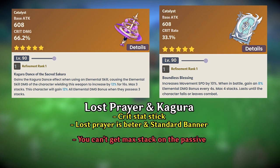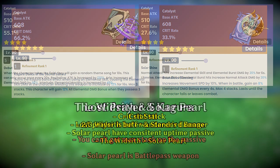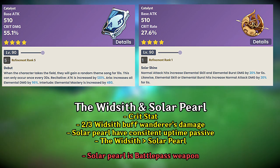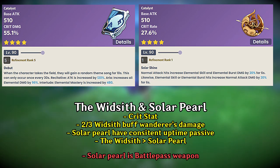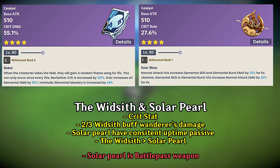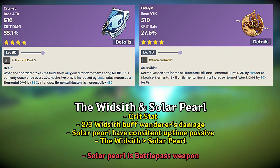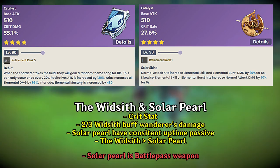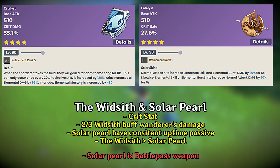This just shows how valuable crit weapons really are. Moving to 4-star weapons, at higher refinements we have the Widsith and Solar Pearl. The Widsith is the better choice because two out of three buffs it gives really help with Wanderer's damage. And even if you get the Elemental Mastery buff, it still gives a little more damage as long as you deal Swirl damage to your enemy.